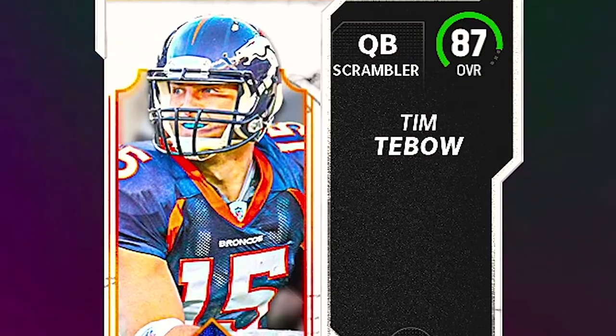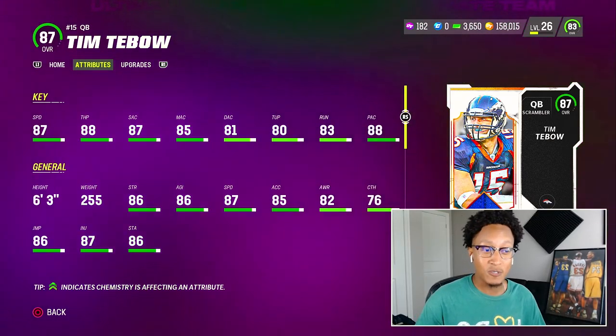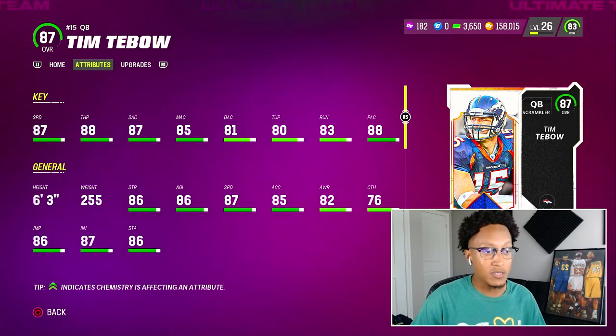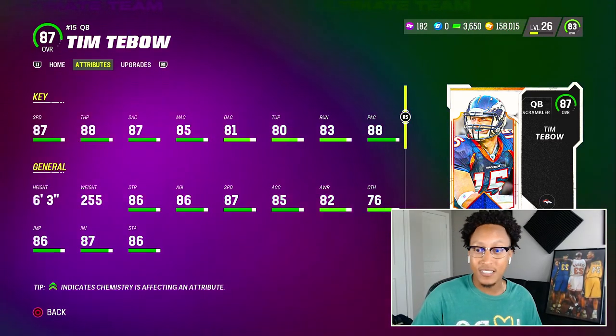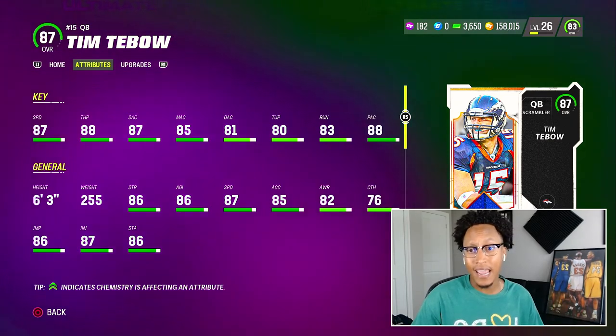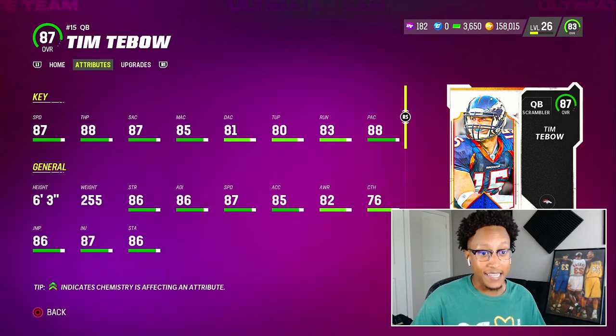The other addition I made to the team — everyone probably has him at this point from the Campus Heroes promo. All you have to do is complete a couple objectives, collect the collectibles, put it into this player and you get yourself a powered-up 87 overall Tim Tebow. This is going to be our new starting quarterback. You see the stats: 87 speed, 88 throw power, 87 short accuracy, 85 mid, and 88 play action. I haven't had a scrambler QB in a while so hopefully I remember I can run.